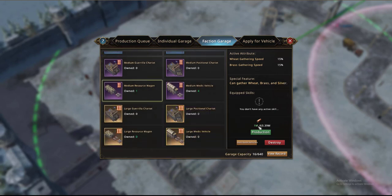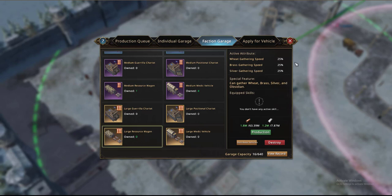For the medium resource wagons, they cost a million brass instead of 500,000 to make, but you do gain a gathering speed bonus and you can also gain silver. And the large resource wagon gives you a resource bonus for the first three, and you can also gain obsidian itself.